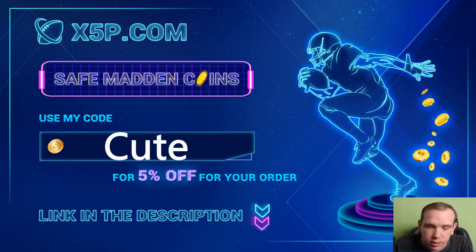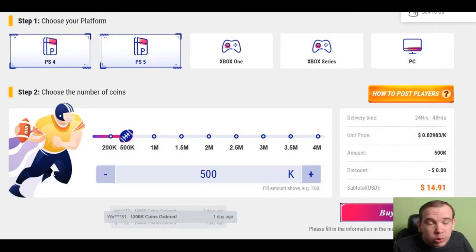Use code cute at checkout. It's easy, fast, legit. Stop gambling your money. Go save your money. Are you tired of the pack odds? Go get 500k for under $14 right now when you use the code cute at checkout.